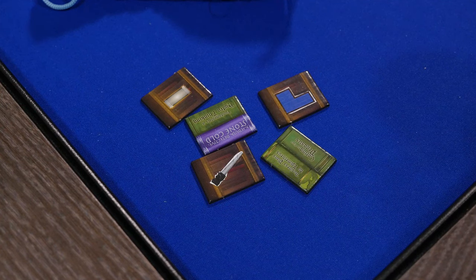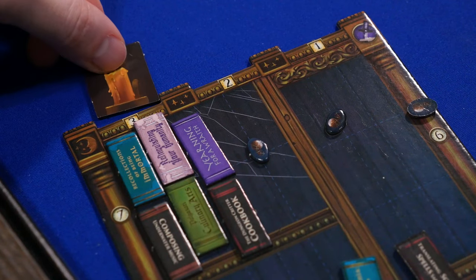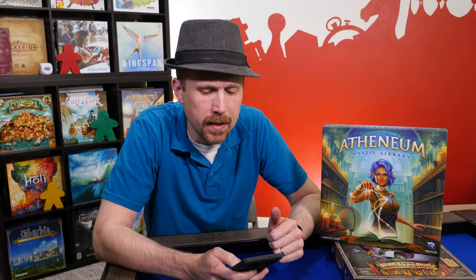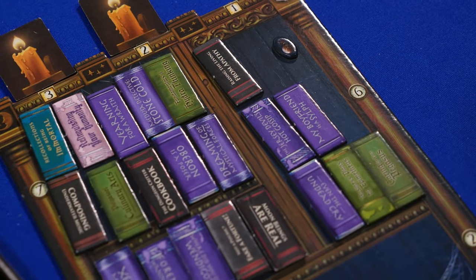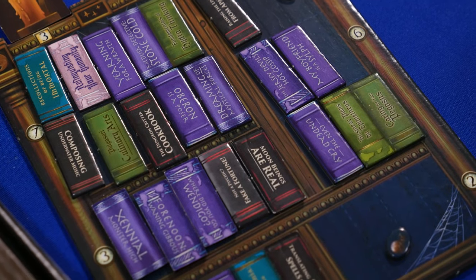If you don't like what you get, that's okay. You can flip the token over and use it as a candle. Place the candle above a shelf, and you'll receive that number of points at the end of the game. You'll get other endgame points too, like points for filling in your shelf compartments, any unused wands, and your favorite subject.